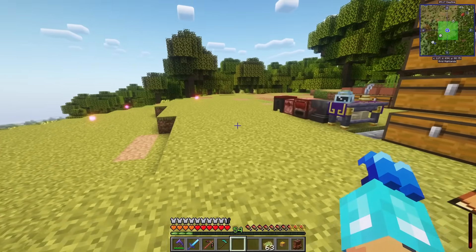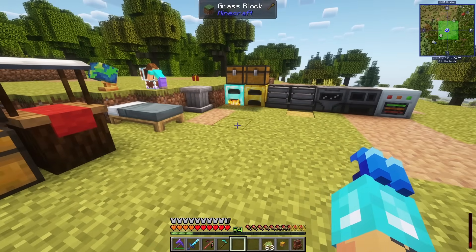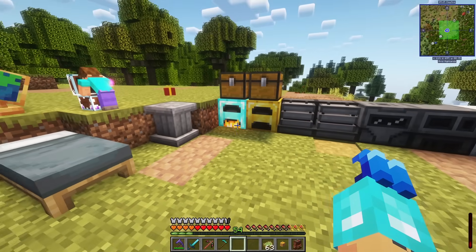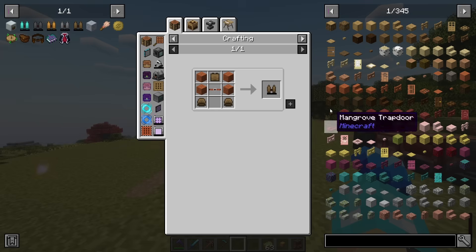I also upgraded the generator up to diamond tier — the last tier was doing around 160 RF per tick. I don't know exactly what this one's producing, but let me show you the jetpack progression.